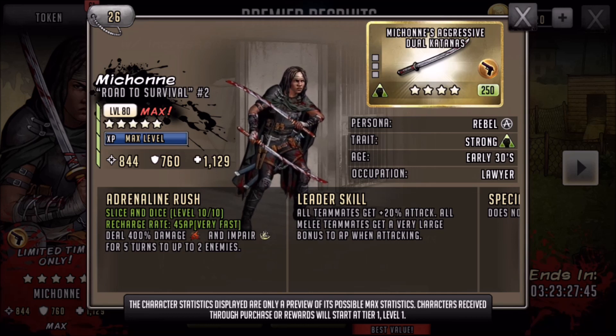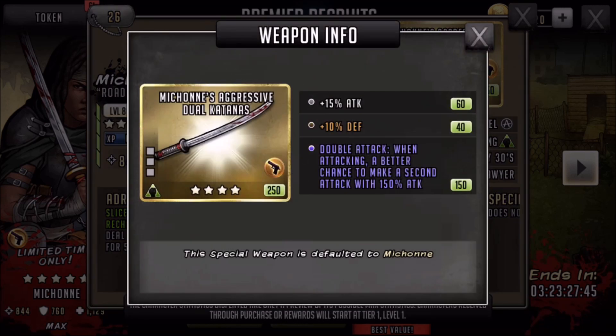Michonne is OP as hell. Her leader skill is fairly average — you're probably best sticking with melee teammates. Even though it says all teammates get plus 20% attack, it then specifies all melee teammates, so 100% you would stick with melee for her leader skill. It's not the best leader skill — Samurai Jesus, five-star Negan, or the All-Out War Siva are all better options.